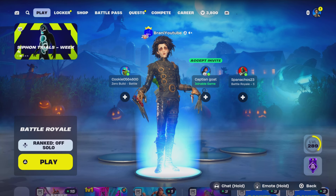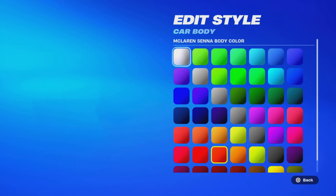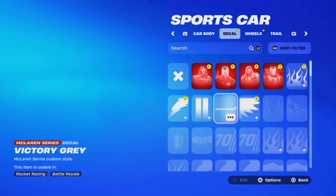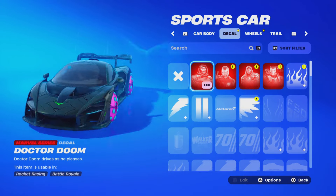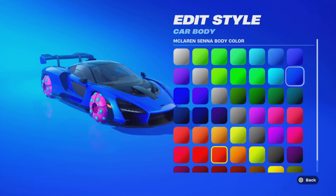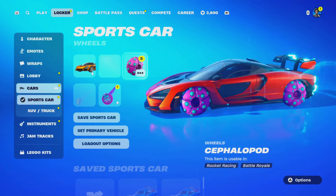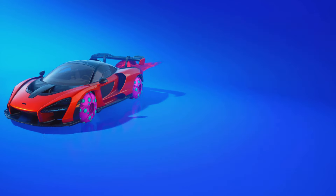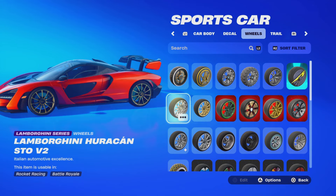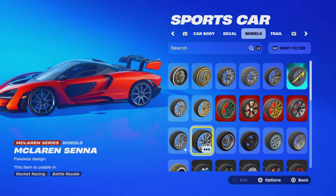Welcome back to another Fortnite video! Today we're giving you a gameplay showcase of the brand new McLaren car body in Fortnite. This car looks insane honestly - I might keep the normal red variant since that's how it comes. I would try the McLaren decals or Marvel decals, but the red is just so bright. Let me see how blue looks - nah, I'm gonna keep the red, it just looks better on this car. Look at all these wheels you unlock - I'll keep the wheels, they look cool.